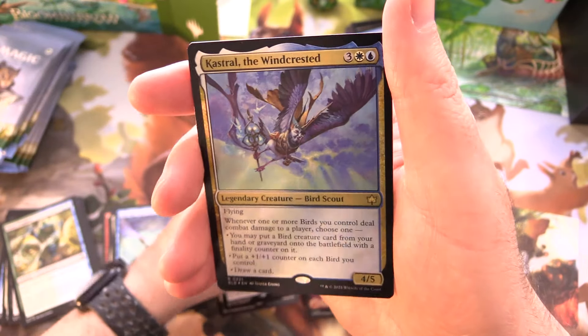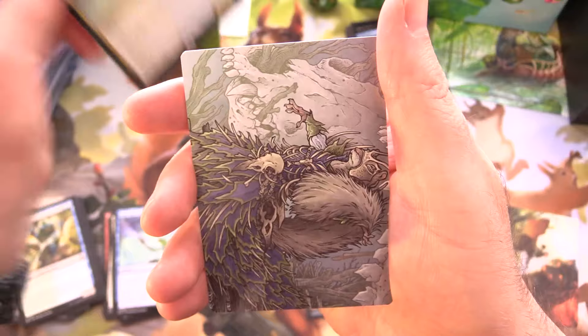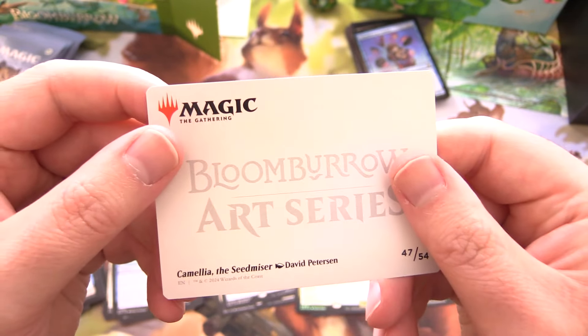Foil Mountain — good deal. Foil Kestrel the Wind Crested. And another art card here — what is this? Camellia the Seed Miser.